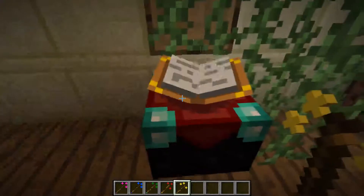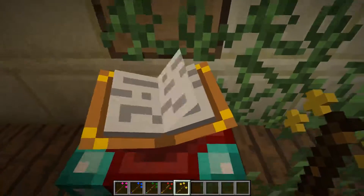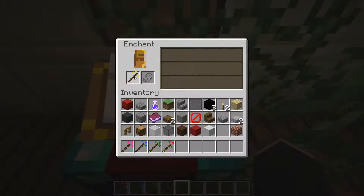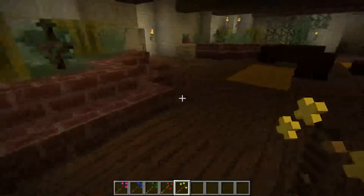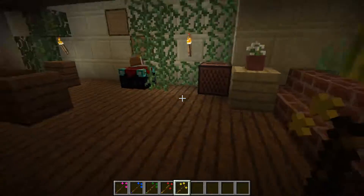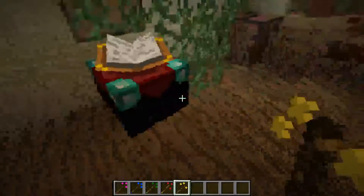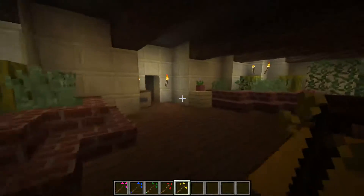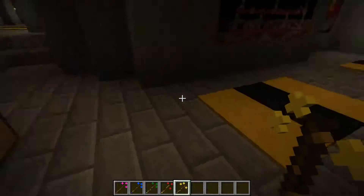One more thing I have to point out: enchantment tables are scattered around the map. You can use them to enchant your wands, but you need some lapis. The swords are enchanted so they deal more damage, which makes it feel like you've learned a new spell and you're dealing more damage to your opponents.